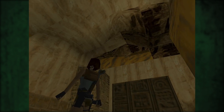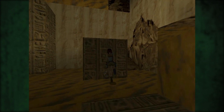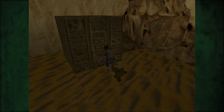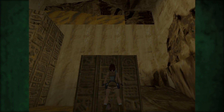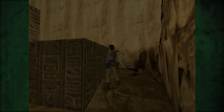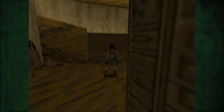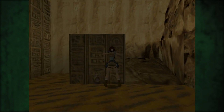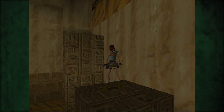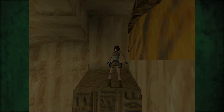Jetzt haben wir hier diesen Block befreit. Jetzt kann er in die große weite Welt hinausziehen und eine Familie gründen. Ich glaube, jetzt habe ich mich gerade verbaut. Wir müssen den nochmal zurückziehen — wir müssen den nämlich... Ich probiere es mal, ob wir auch so auf den Block da links kommen. Alles klar, das ist nicht nötig. Rätsel gelöst, ich bin sehr stolz. Und hoch da.